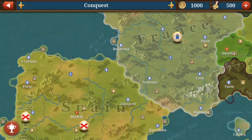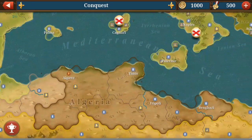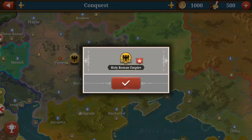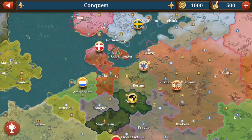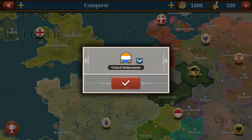In the 1634 scenario we've got France, Spain — the Spanish Empire is that big — the Ottomans, the Holy Roman Empire is more consolidated here, Poland-Lithuania, Russia, the Tsardom, Sweden, and the United Netherlands. Let's go with France.